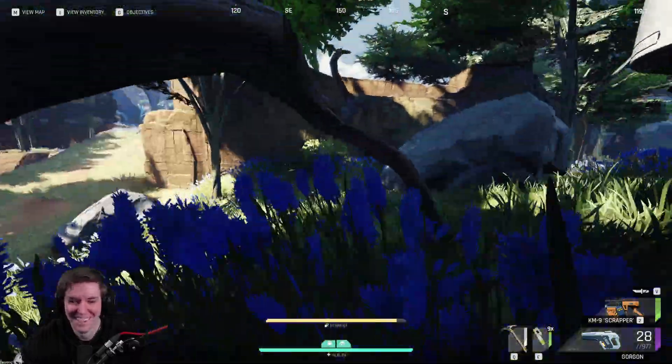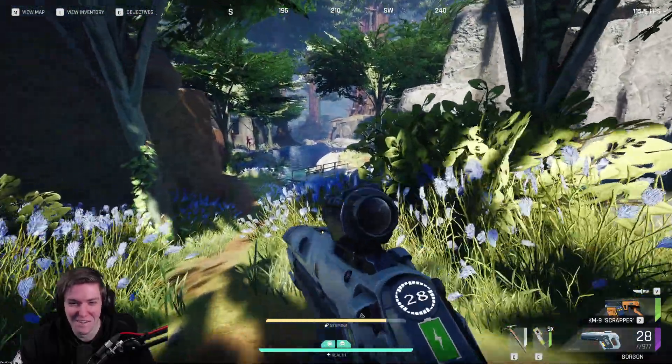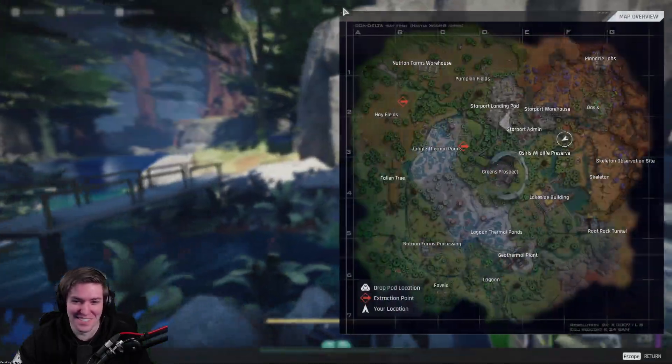However, there are different multipliers for head, chest, and legs. So if you have enough pen to go through the armor, the damage will get adjusted based on those multipliers. But for the sake of this video, we will not be exploring those multipliers.